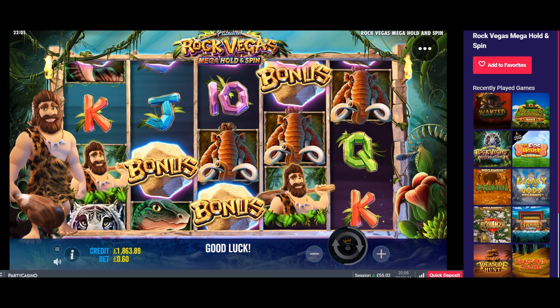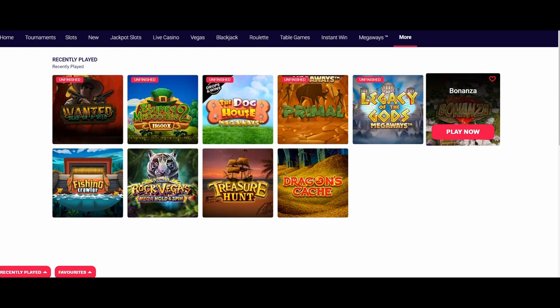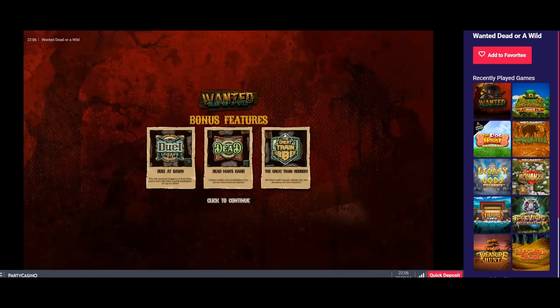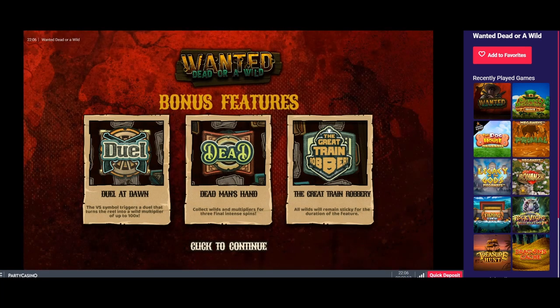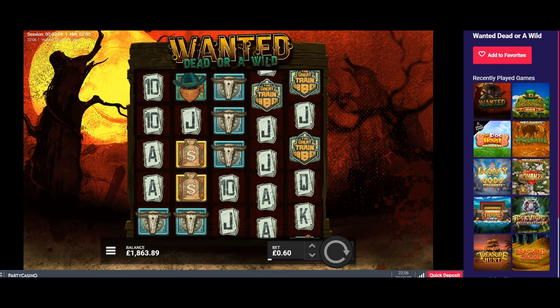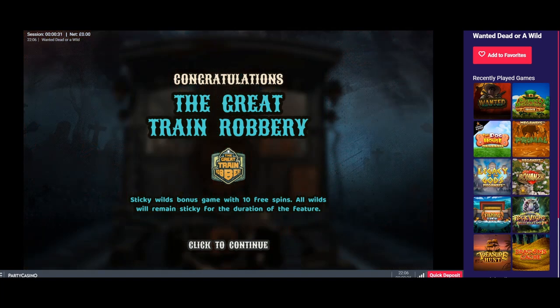Next up — haven't played this one before: Dead or Wild. This one cost me £40. I think there are three different features you can get — I think I got the train robbery one, which I don't think is the best. But apparently that's the one I got, and yeah — bang bang bang, here we go.